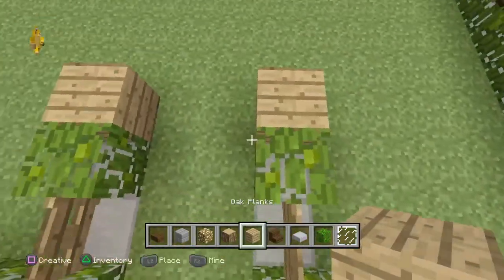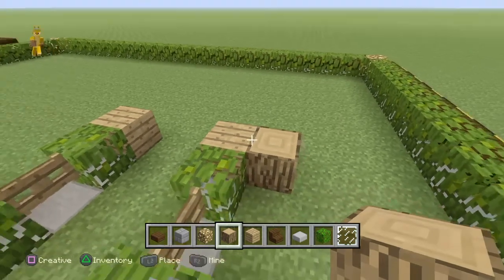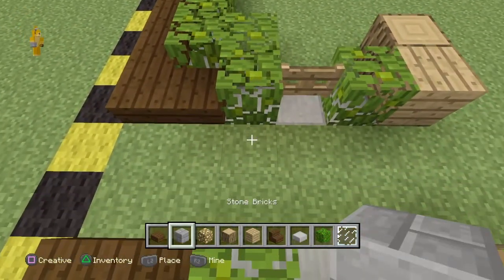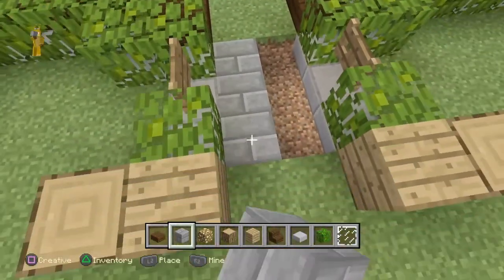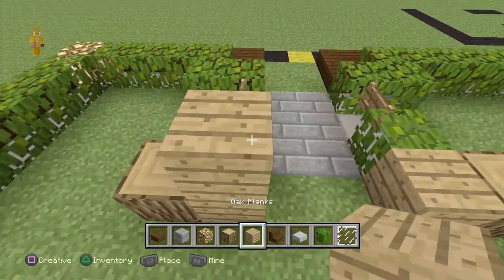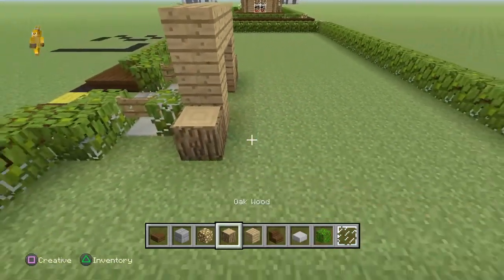Get oak wood and place one on the right side and one on the left side of the oak planks. Then make a two by three hole in the ground and fill it with stone bricks. Go back to the beginning of the build and make a two by one door frame — three blocks high on the sides, two blocks in the middle.